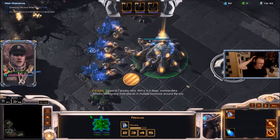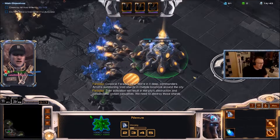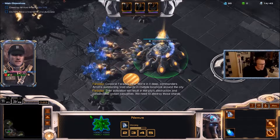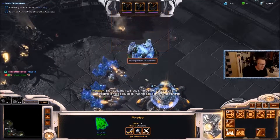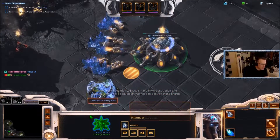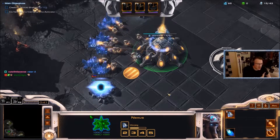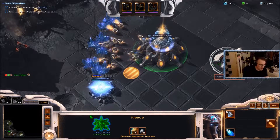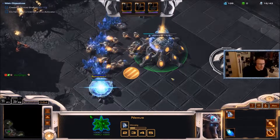We were talking in the loading screen about whether to continue with this map because it's so easy with Phoenix and Talandar together. I'll start out with geysers right away, because with the carrier-Phoenix rush he needs a hell of a lot of vespene gas really quickly.